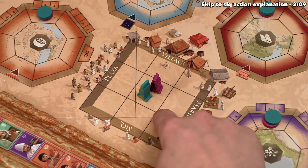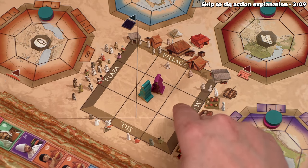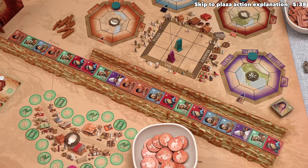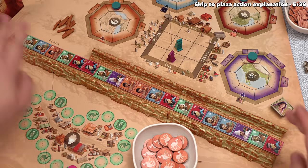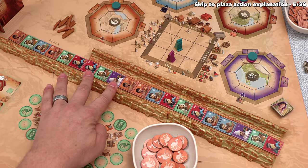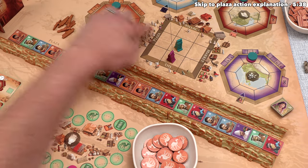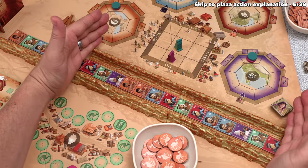The first thing we have to do is move our pawn one space on this grid. The direction we move dictates the action we perform, and you must move orthogonally - you cannot go diagonal. We want to head in this direction, and that lets us perform a seek action. Looking down at the caravan row, these tiles are between the plastic canyon walls. There are two sections: the seek area with two walls, and the plaza section with one wall. A plaza action lets you take tokens from the whole caravan, but a seek action lets you only take from the seek area.